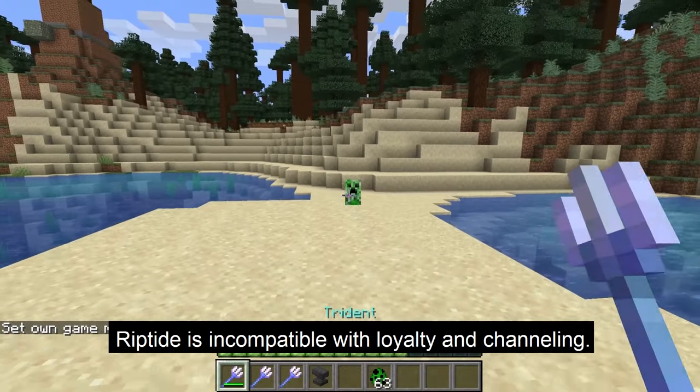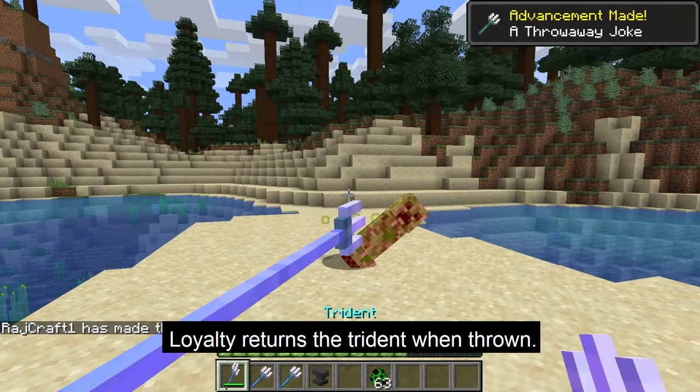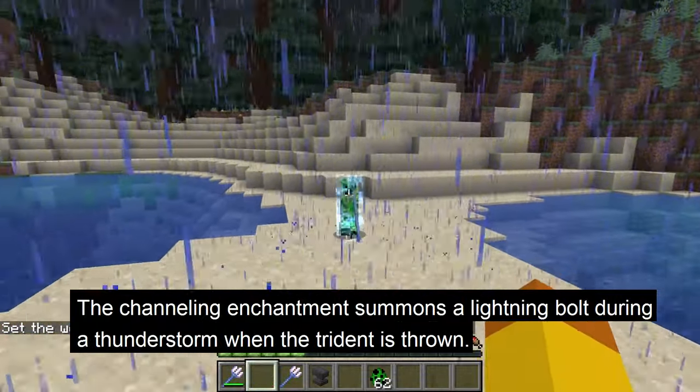The Riptide enchantment is incompatible with both loyalty and channeling enchantments. Loyalty returns the trident to the player when thrown, and the channeling enchantment summons a lightning bolt when thrown during a thunderstorm.